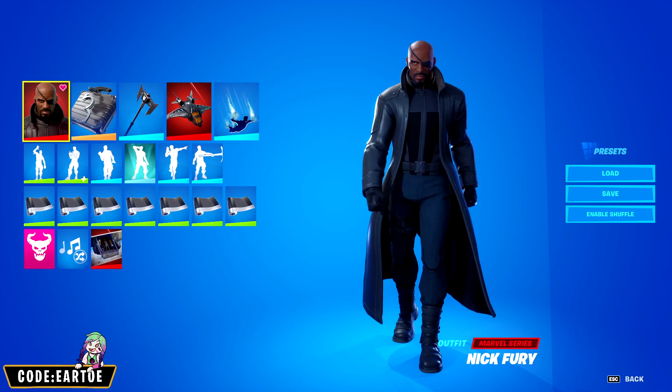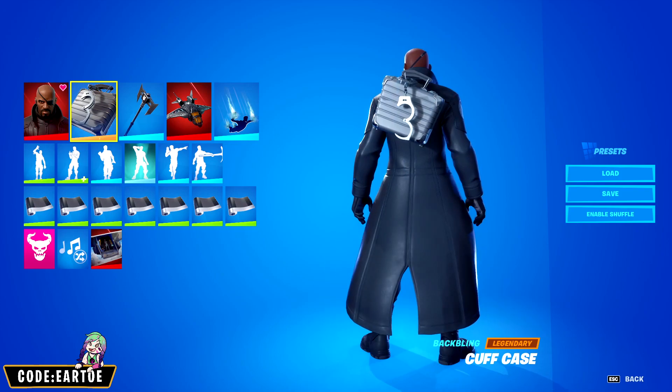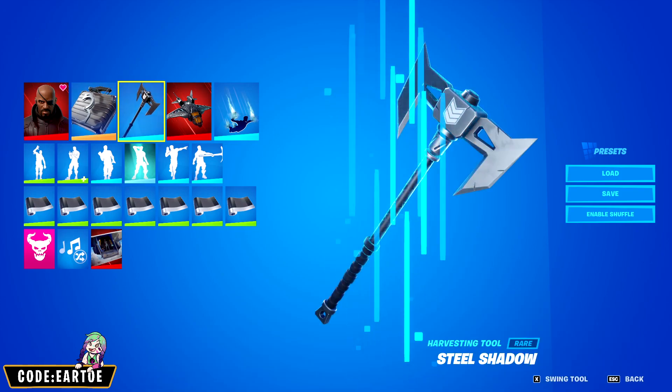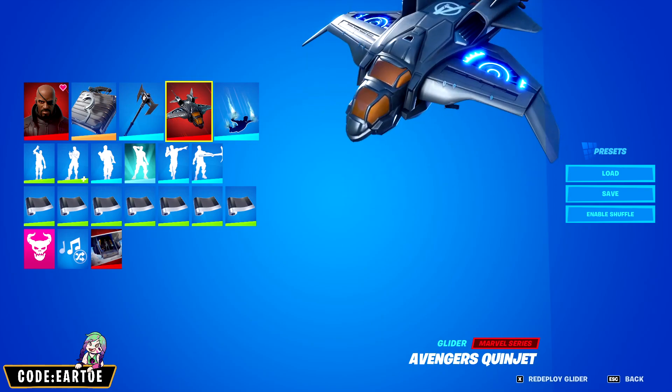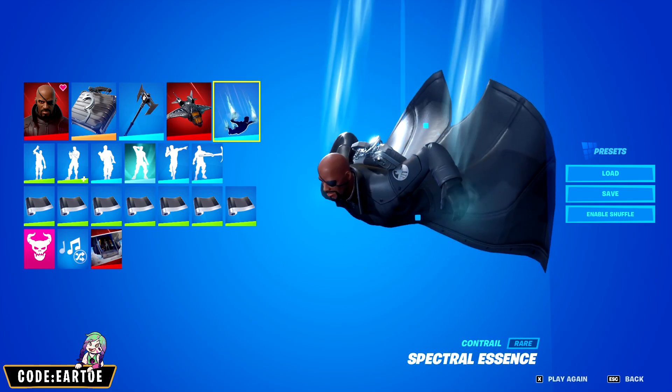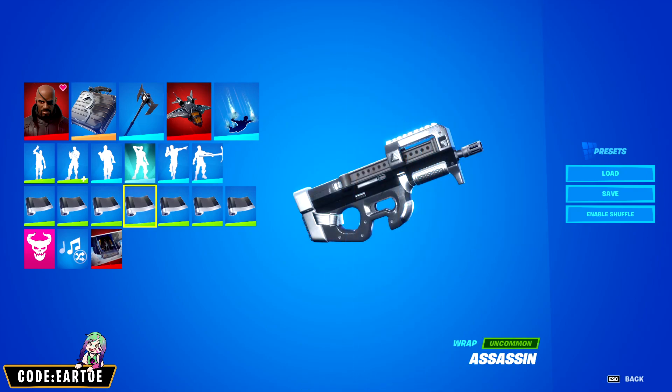Starting off, we have Nick Fury. And for every single combo, I'll explain once we go in-game. But this is what I have. For the backbling: Cuff Case. For the pickaxe: Steel Shadow. For the glider: Avengers Quinjet. For the contrail: Spectral Essence. And for the wrap: Assassin. Let's see how this works in game.